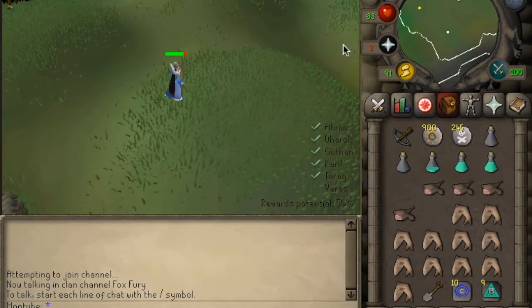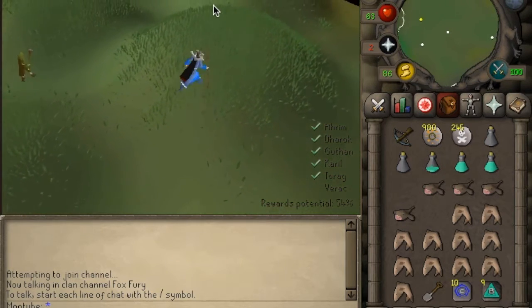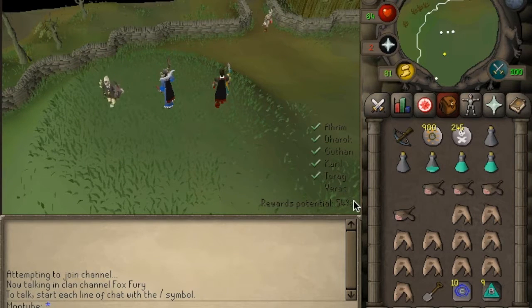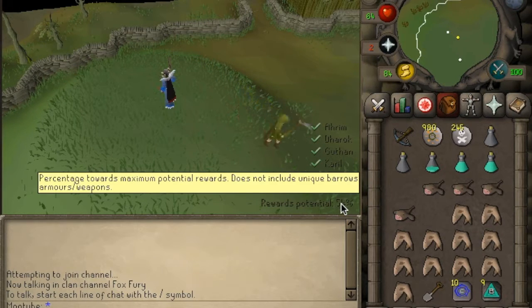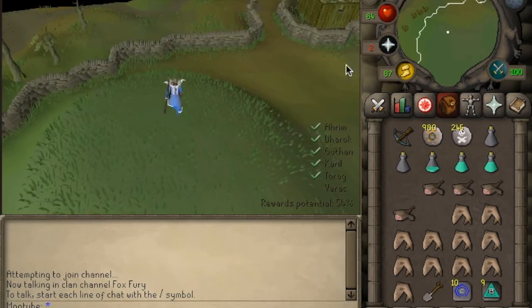That's all of them done apart from Verac who's hiding in the tunnel. This is the second part of the minigame - we head towards the chest which is already loaded with potential Barrows loot. Bear in mind the reward potential displayed just increases the amount of runes you can get in your chest - it won't increase your chances of getting a Barrows item. If you hover over the percentage it confirms: percentage towards maximum potential rewards does not include unique Barrows items - basically armours and weapons. So we're going down into the tunnel now.